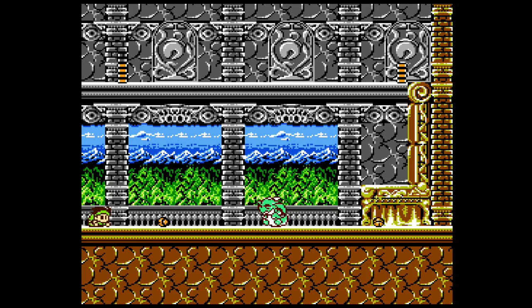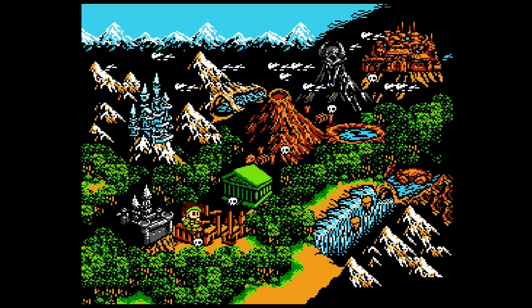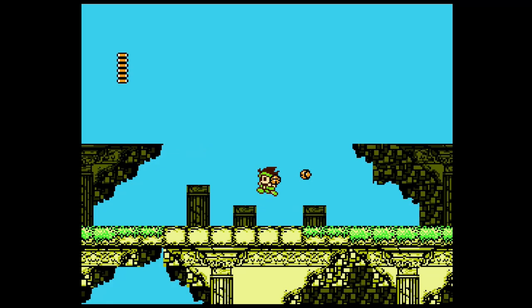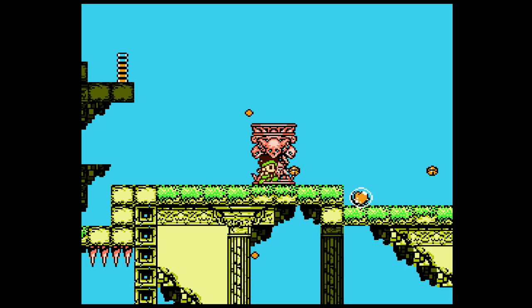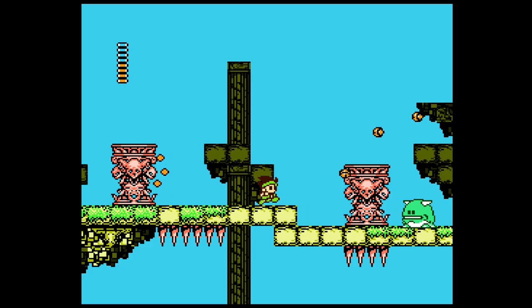This fight is sometimes kind of difficult, but if you know the cheese strat of just hanging out in the corner it's pretty easy. Or if you shoot when you're on the decline, he can't hit you as well. That fight is actually kind of hard until you get the strategy. You beat his ass into submission and now the game actually starts. You'd think of this as like the Dr. Wily stages from Mega Man, but really this is the start of the game.